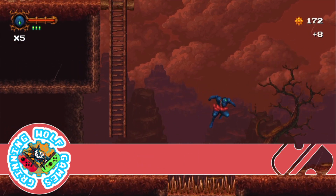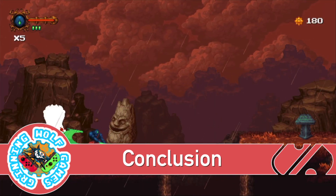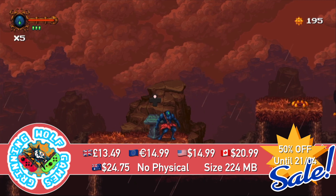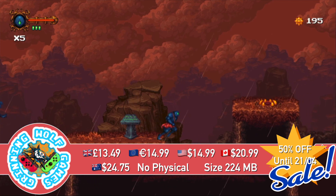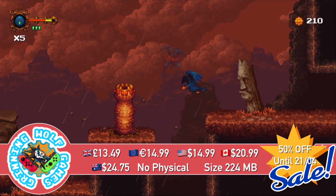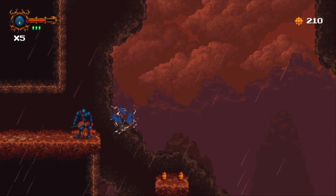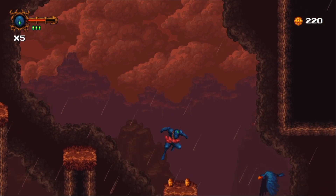Primal Light costs £13.49 or your regional equivalent and will require a measly 224 megabytes to download. This stunning passion project is mainly aimed at those who like platforming linear adventures and are nostalgic for games of the 90s.